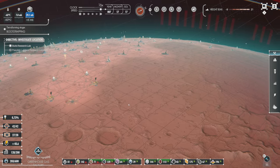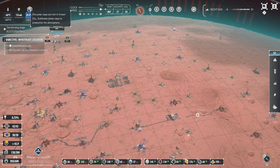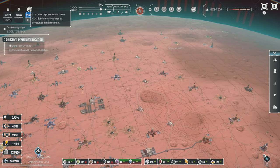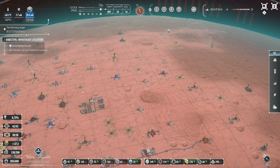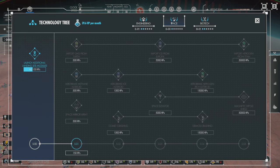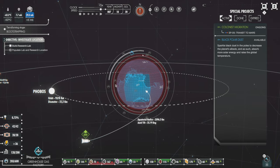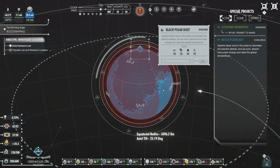That's our first task, and then we're going to start looking at releasing O2 and all sorts of things. Right now the polar ice caps are rich in frozen CO2 — we can sublimate these caps to pressurize the atmosphere, and as we warm the planet those will start to melt. But there's also research to speed that process up, and one of those things is black polar dust. We could do that, and I think I already have that research.